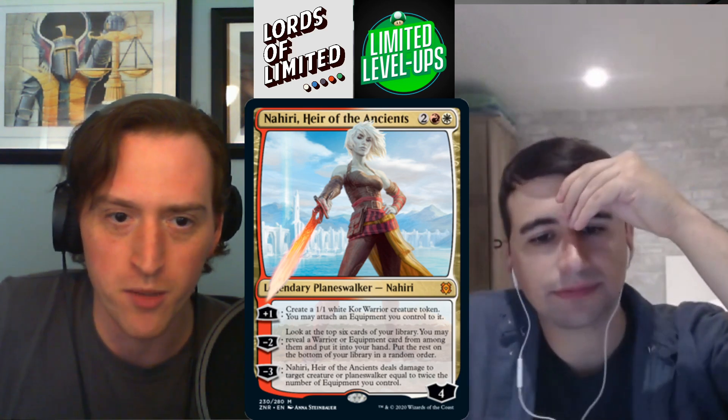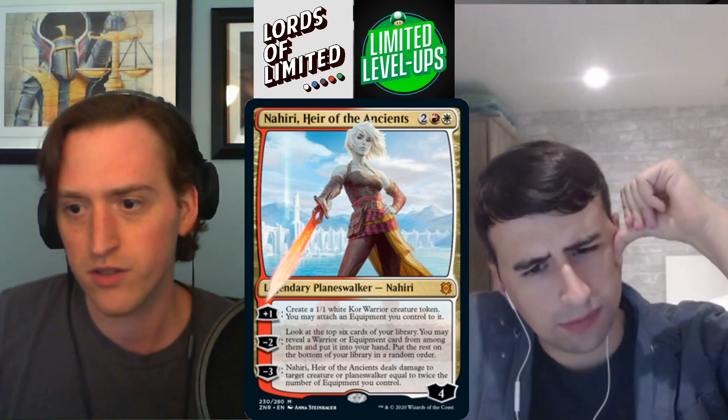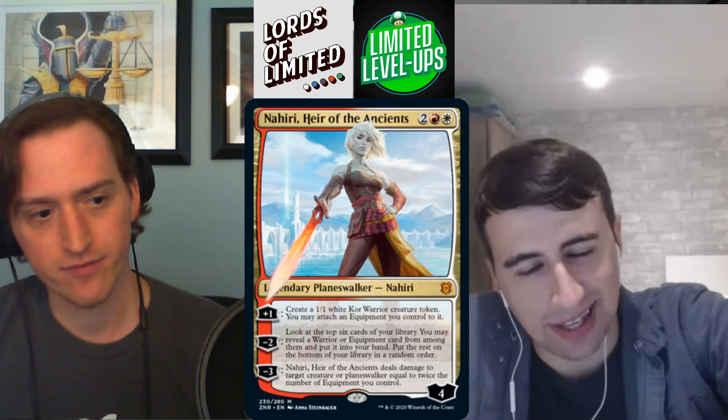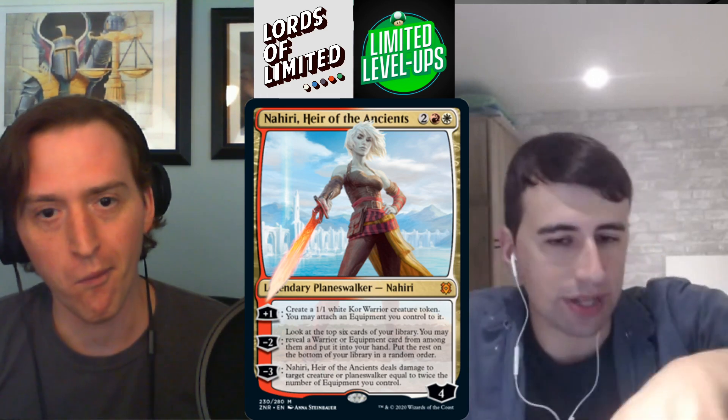Nahiri, Heir of the Ancients — four mana, four loyalty. Plus one: make a 1/1 warrior token and attach an equipment you control to it. Minus two: look at the top six, reveal a warrior or equipment. Minus three: deal damage equal to twice the number of equipment you control to target creature or planeswalker. This is very good — even if you're not in warriors it makes a 1/1 for four mana on plus. If you can draw cards and attach equipment to tokens she's an A. A- overall.